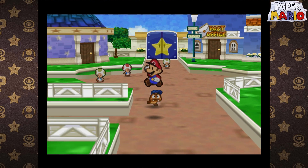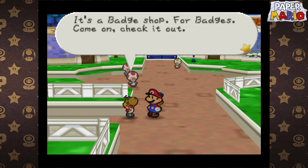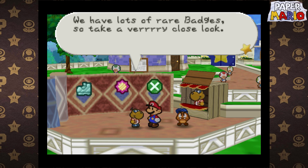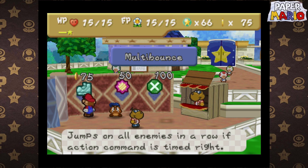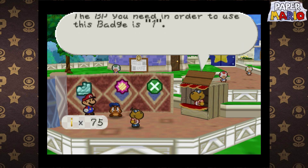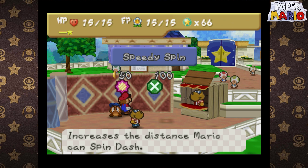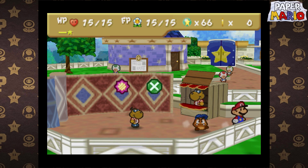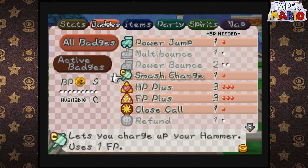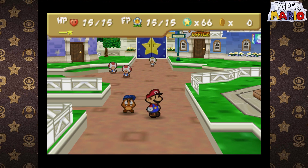First things first, we gotta go down here. Hey, check it out. We have lots of rare badges, so take a very close look. How much do I got? This is one I'm going to need. Oh yes, I'll buy it. What is this one? Speedy Spin. Those two aren't needed. Multi-bounce is really needed. What would I need to remove? I need Close Call. For now, I'm gonna remove that with multi-bounce. Once I get more FP points, I'm gonna add that back in.